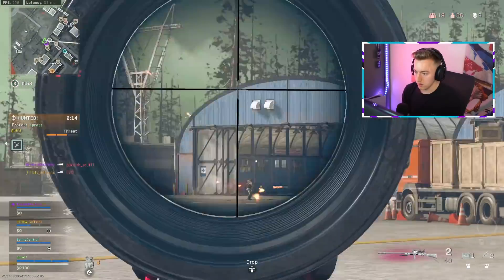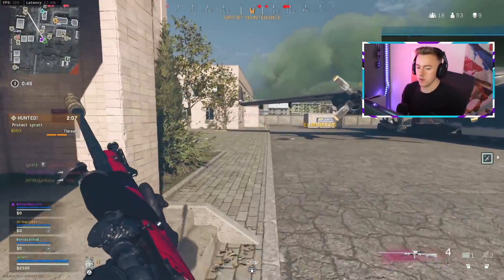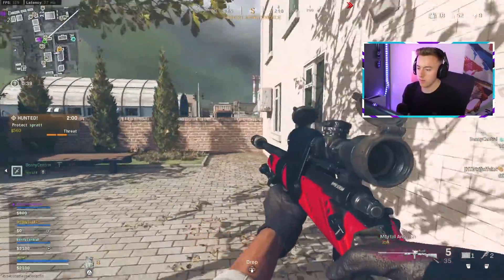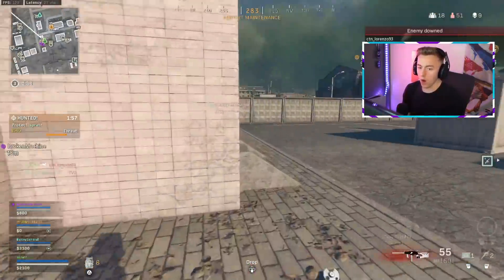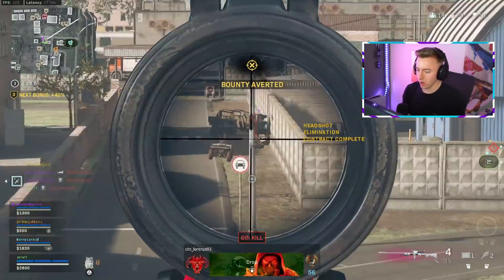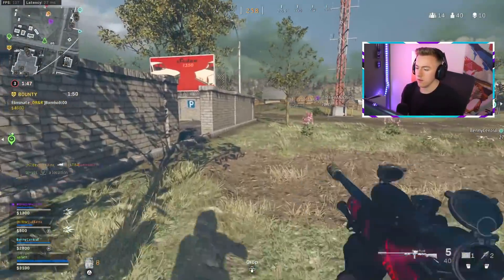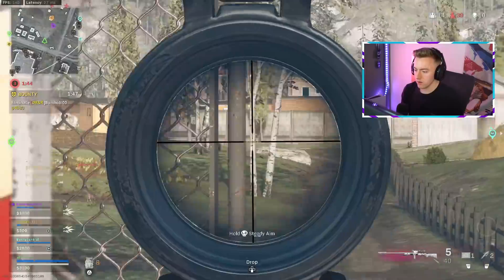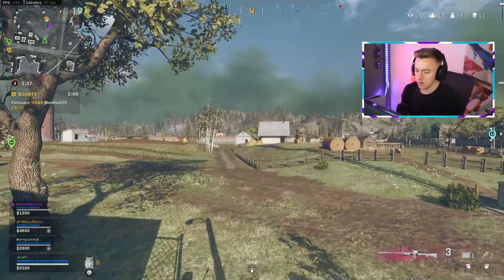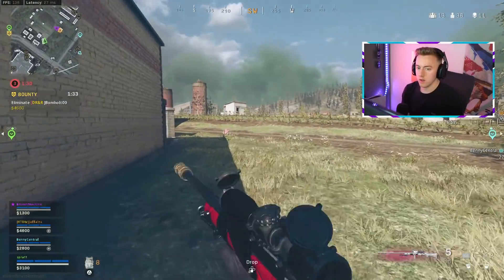Watch out for him coming back. Get him out, get him out — he made it in there? No, he's done. Nice, come on. Just hit a flick shot — that guy's down there, holy, what a shot! This Pelington's silly. Left side of the building — got him out. All of them? Yeah.